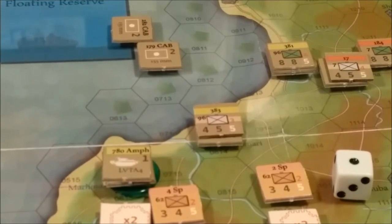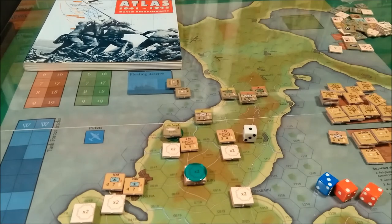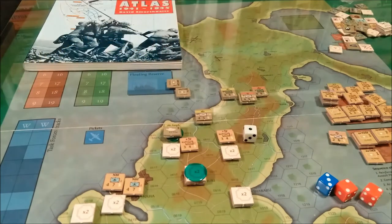We go to the end phase, where we remove status markers like disruptions and stuff like that, and advance the game turn marker to the next turn, which would be game turn two. In this scenario, you have turns one through four. There are some American reinforcements coming on turn two, but I'm going to go ahead and call it right here, because I think this gives a fairly decent example of how the game plays, and what the components look like, and a general idea of gameplay.